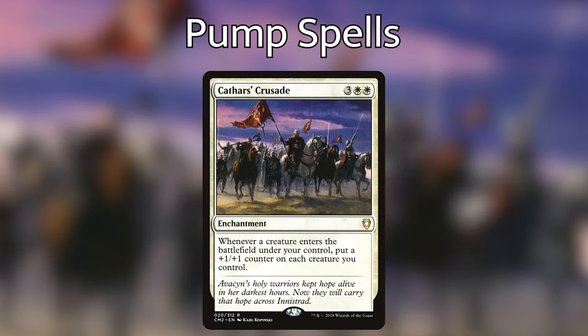We're then playing Cathar's Crusade, which can get out of hand really quick. I hesitate putting it in the win con section because I anticipate this enchantment will probably be removed on sight. But it says every time a creature comes into play, we get to put a +1/+1 counter on each other creature we control. That will get out of hand super fast.